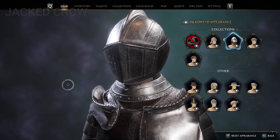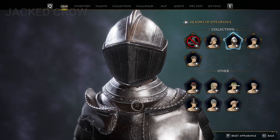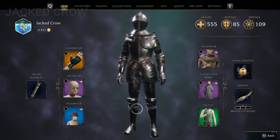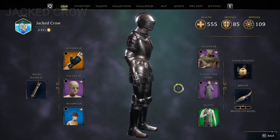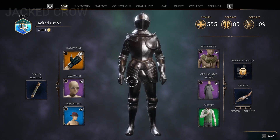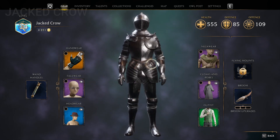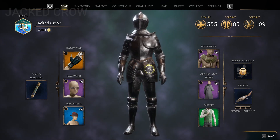I have a helmet and armor, and this is how I look! I did not know you could do this. It's a full set — everything: the whole armor, legs, arms, and a helmet. This is so cool!